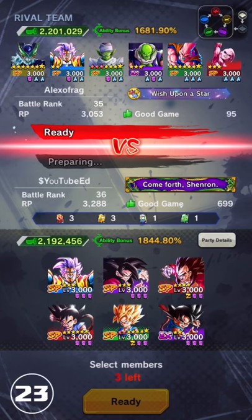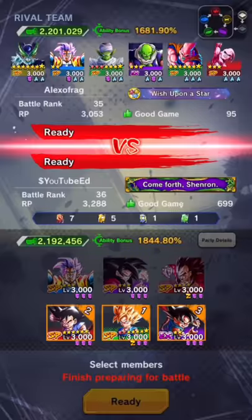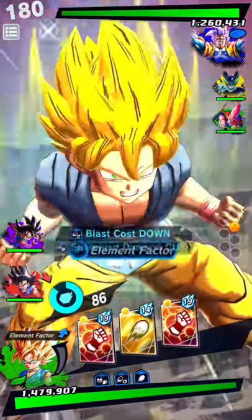Let's go for these three down here. He's not going to start off with Cell, I'll tell you that, and he's not going to start off with — oh, he might start off with Buhan or Baby, so let's start off with a green. Alright, and we're back — yep, he started off with Baby.